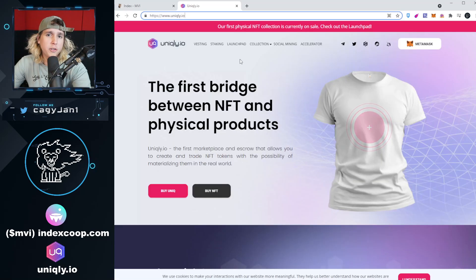Our other channel sponsor is Uniquely.io. Uniquely.io is a platform that bridges NFTs into real world assets, meaning you can create a collection as an NFT and then you're going to be able to burn it and actually get the physical form of that NFT as a t-shirt. Make sure you check out the links down in the description.